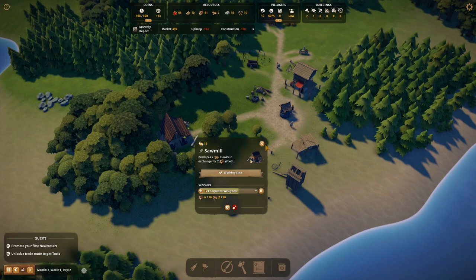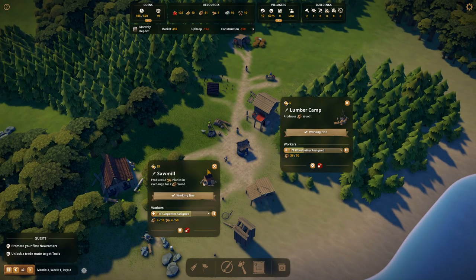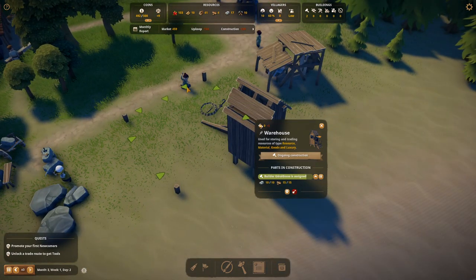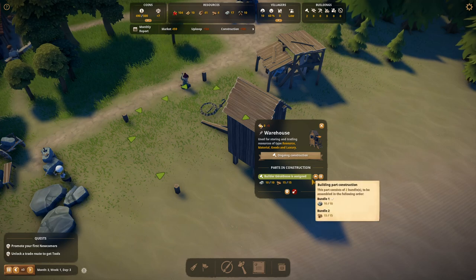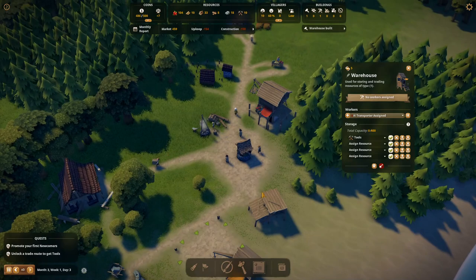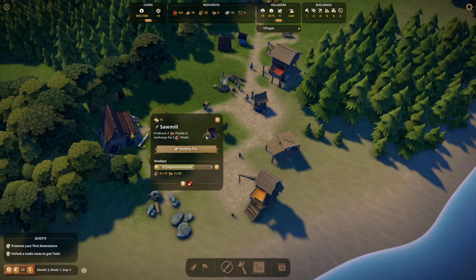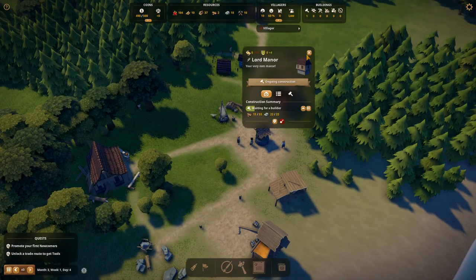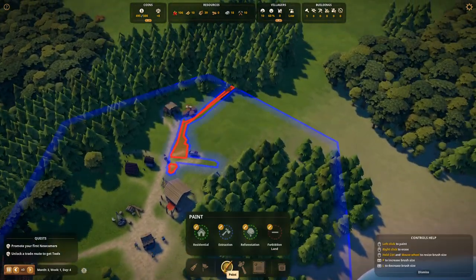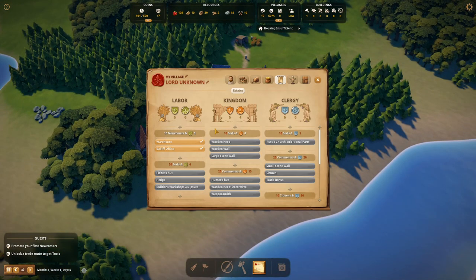The sawmill has produced some planks. You know, there's an empty slot in the lower manor UI that always puzzled me when I first played — something goes there, but I won't spoil it. Anyway, we're at 233 subscribers right now — I appreciate all the support. Reminder: the 250 subscriber giveaway is live, check the link in the description. Now let's look at unlocking the trade route — we need 20 planks.